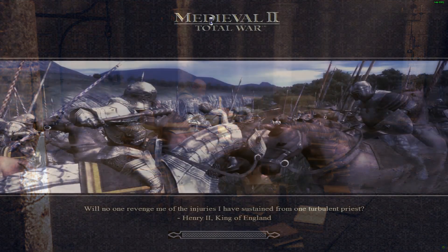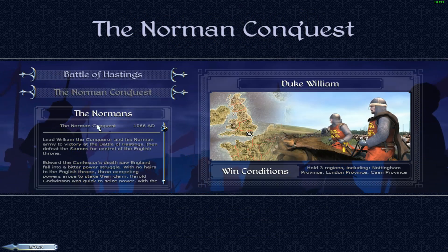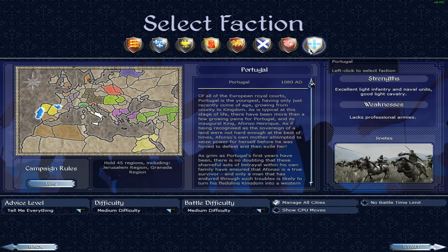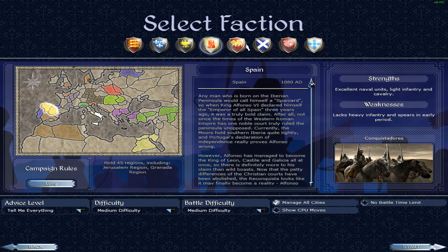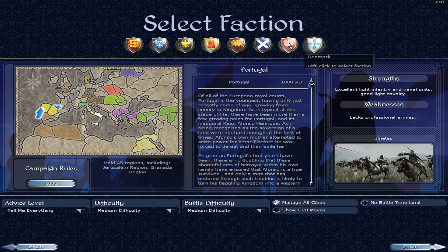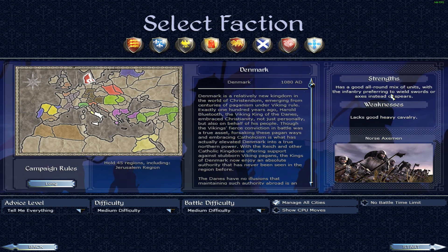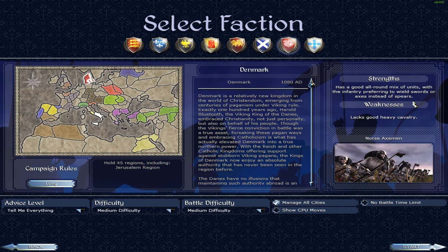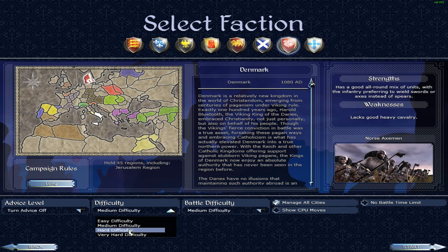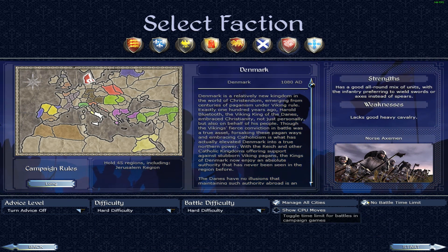Hello guys, I'm gonna play some Medieval 2 Total War. Let's go to the grand campaign. I just played Scotland last game so maybe I can try a new faction. Let's be Denmark. Denmark has a good all-round mix of units with the infantry preferring to wield swords or axes instead of spears. The heavy cavalry is their weakness. I'm gonna turn off the advice and turn on hard difficulty. Manage all cities — okay, let's start.